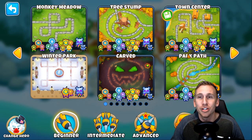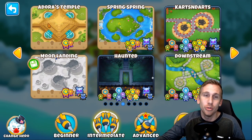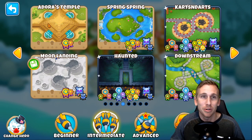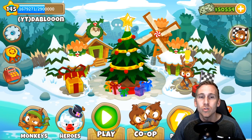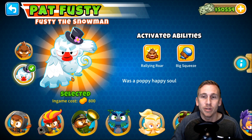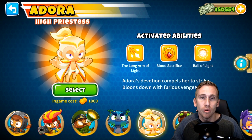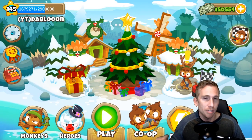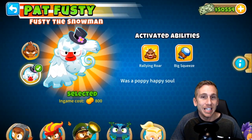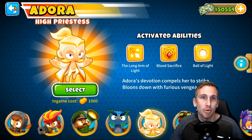I just dropped a video a little earlier today for Adora's Temple — I hope you guys check that one out. I used the new hero Adora and she's amazing. I was gonna use her for this one, but then I figured I'd try Pat Fusty, because I saw on stream last night that some people didn't have enough monkey money for Adora. So if you're saving up for her, you can use her next time around once you buy her.